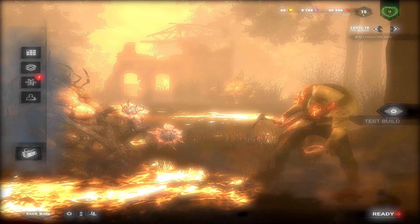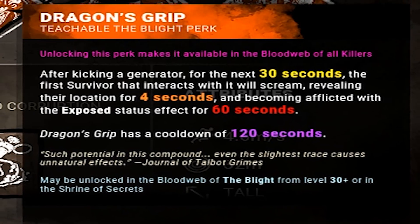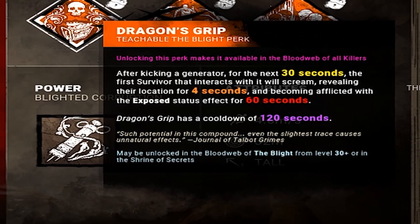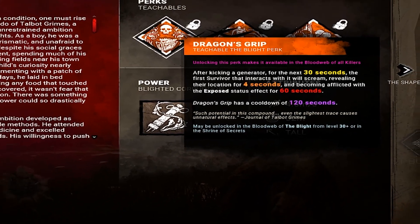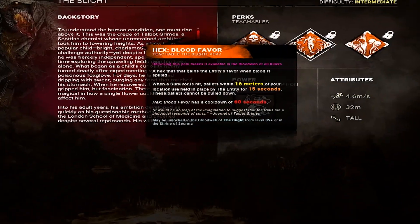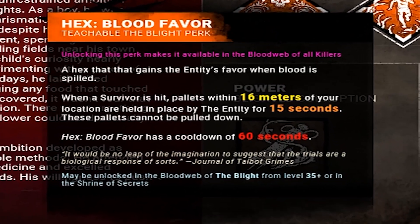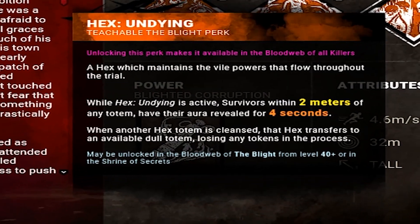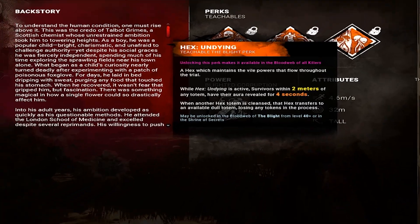His three teachable perks are Dragon's Grip, Hex Blood Favor, and Hex Undying. Dragon's Grip makes it so that after you kick a generator, for the next 30 seconds the first survivor that interacts with it will scream, revealing their location for 4 seconds and becoming afflicted with the exposed status effect for 60 seconds. Hex Blood Favor blocks all pallets within a 16 meter radius whenever you hit a survivor with your basic attack for 15 seconds. Hex Undying makes it so that whenever a Hex Totem is cleansed, the Hex will be transferred to an available dull totem, unless there aren't any left.